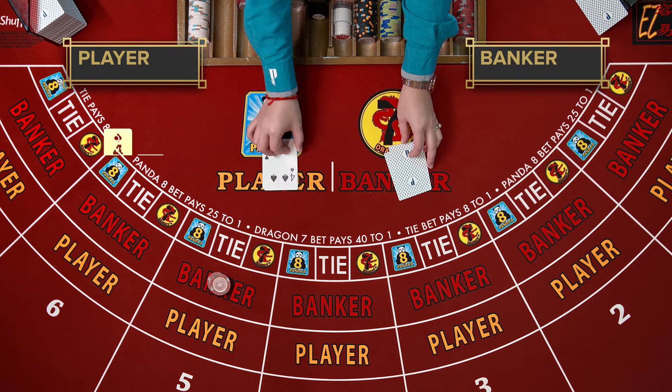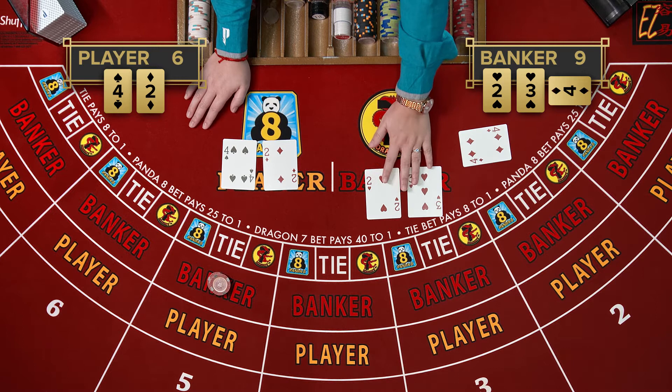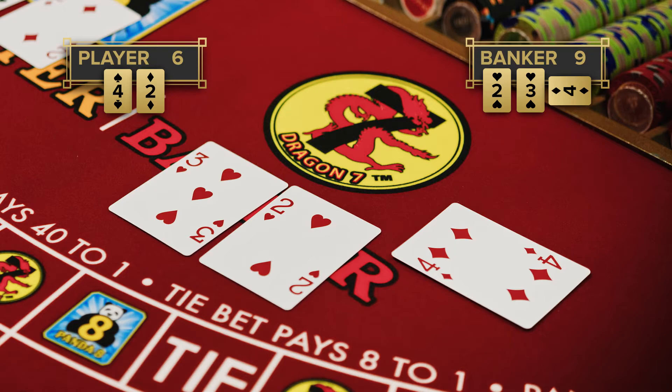In this hand, the player shows a six and stays. Banker has a five and hits. Remember, the object is to get closest to nine. Note that the dealer drew a third card for the banker. There are a predetermined set of rules known as the third card rule, which determine whether or not a third card must be drawn.